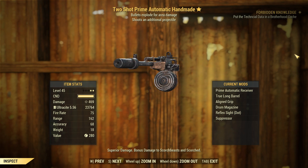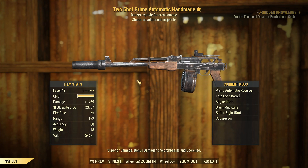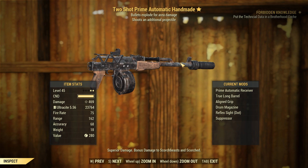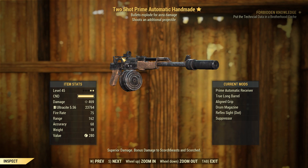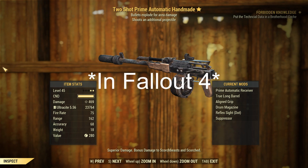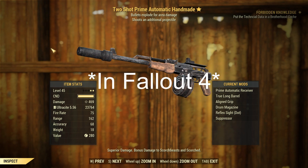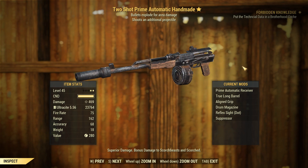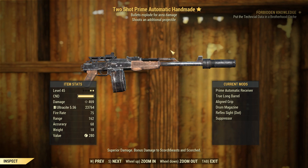I think the splash damage for these weapons is equal to the damage shown on screen, and that's why they're so powerful. Because if you use a Gorse Rifle with explosive damage, it's only a little bit of extra damage that you happen to get near your target. But for some reason, I feel like it inherits the base damage of the weapon. So if you get that super high, you'll be laughing.